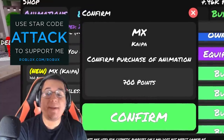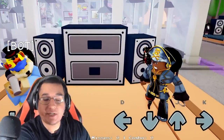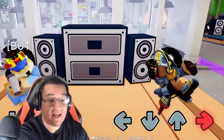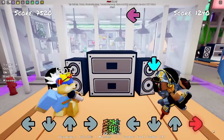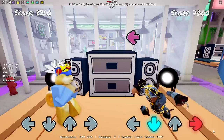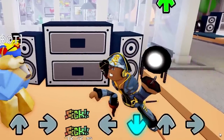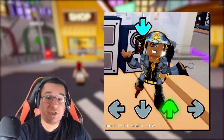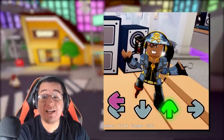Next up, we got MX for 700 points. This is what it looks like on idle — you kind of just go to the beat. Right, left, down, up, and right as well. Look at that up arrow — that looks very evil. I think Funky Friday is definitely trying out some more animations that have those jittery effects, and that one is a prime example of that. Honestly, very nice too.